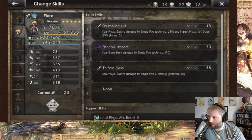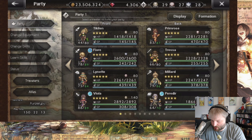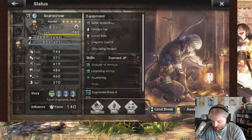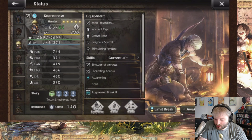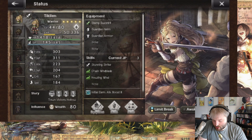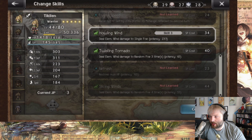This is tied with Scarecrow for the best wind ability in the game currently. Let me actually check Scarecrow really quick for a comparison — I think he's going to be in my Ticklin tier. Scarecrow's potency is 45, so Ticklin actually has a better ability — 10 potency higher at 55. Ticklin is also inherently a better elemental attacker due to boosting her own abilities: 20% more wind damage and the extra elemental attack buff at the start of the fight.